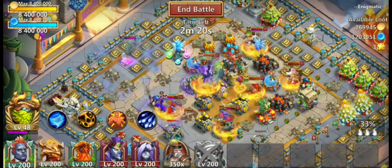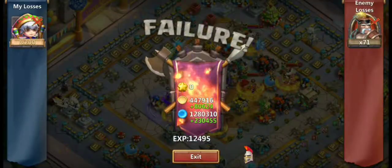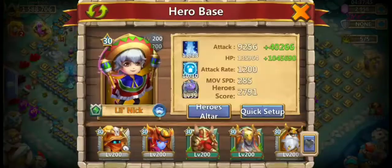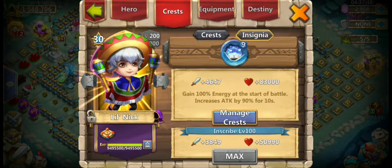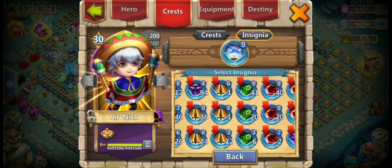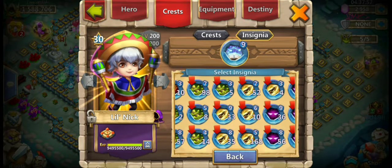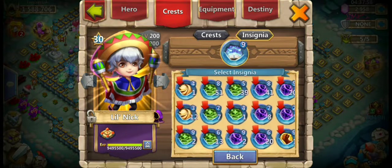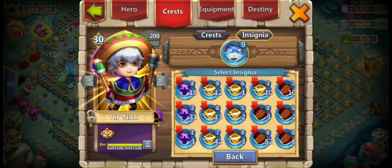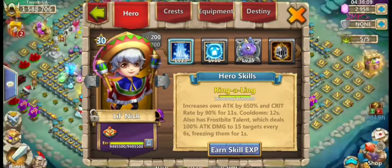Oh my gosh, those heals from Bubble are so wow — like I gotta use either a damage reduction or survival probably. Yeah let's go ahead and use Survival because we're gonna get a proc off anyways.